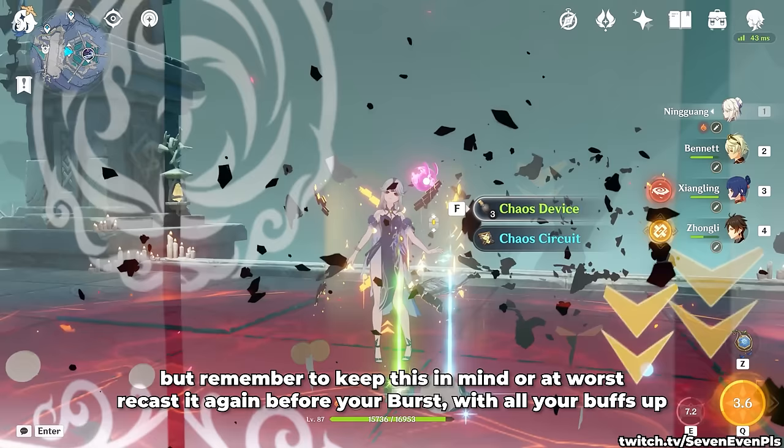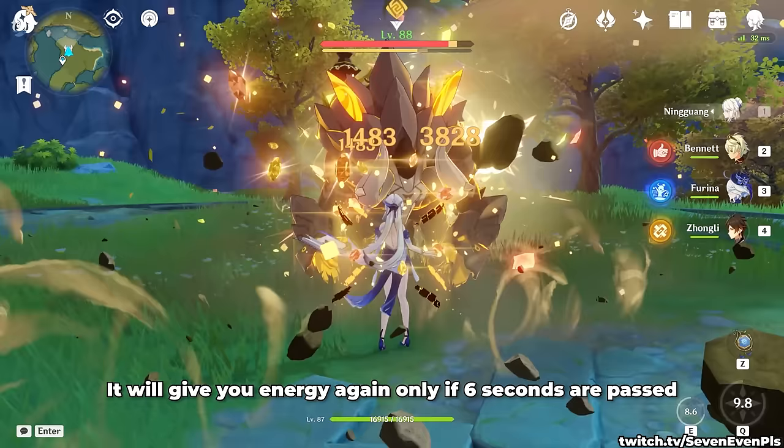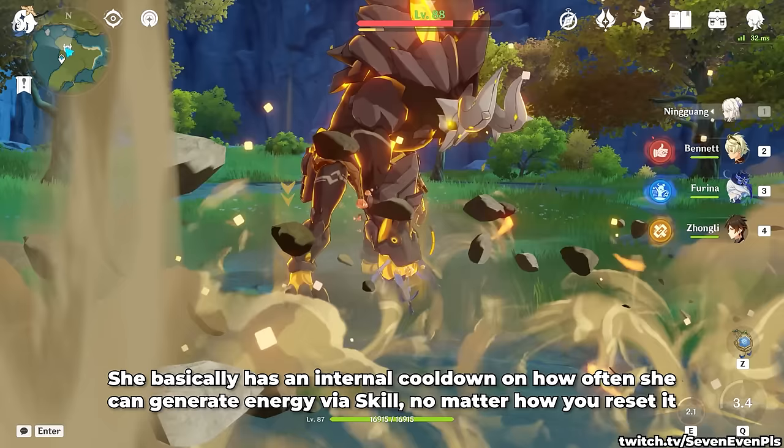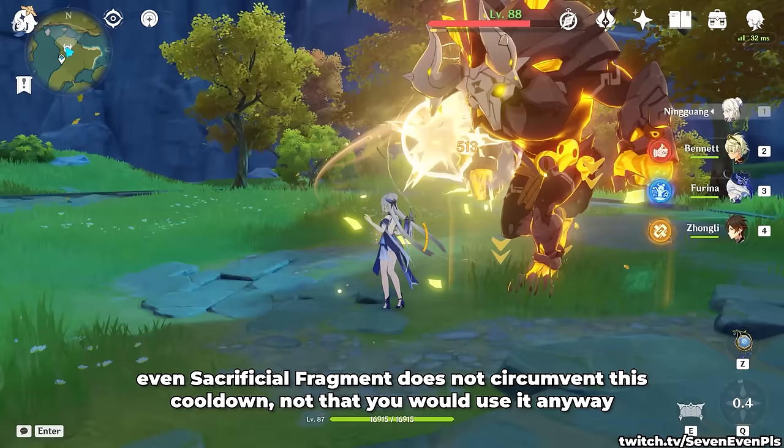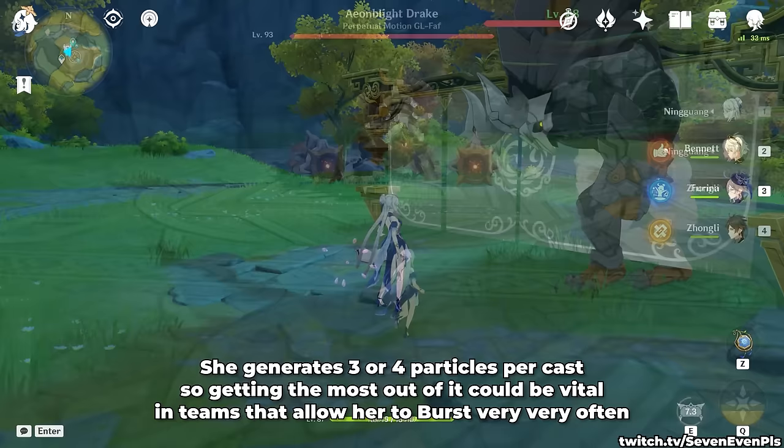Another cool tip: even if thanks to her C2 it's possible to recast a skill right after the screen gets destroyed, it will give you energy again only if 6 seconds have passed. She basically has an internal cooldown on how often she can generate energy via skill, no matter how you reset it. Even Sacrificial Fragments does not circumvent this cooldown. She generates 3 or 4 particles per cast, so getting the most out of it could be vital in teams that allow her to burst very often.